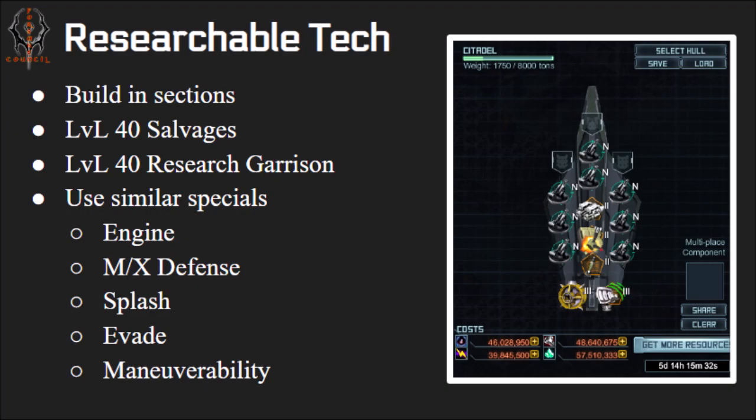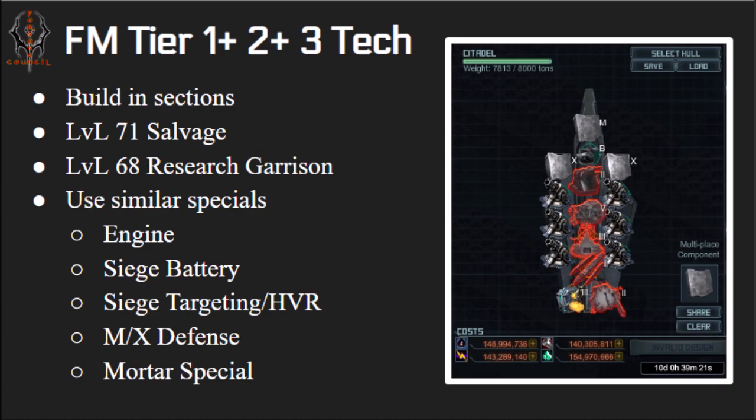Once you go through the Forsaken Mission you'll start getting points, and through tiers one, two, and three — at about thirty thousand points each — you can buy new items to add to your ships. This is my Forsaken Mission build. You can also build it in sections and use it in about level 71 salvages and level 68 research garrison with a tank. Don't take this into a siege or assault target — it's going to die.